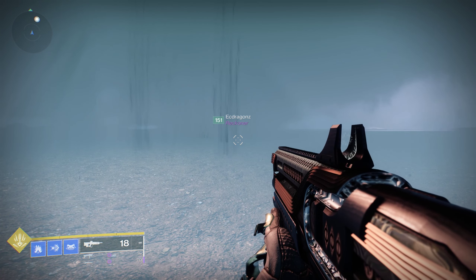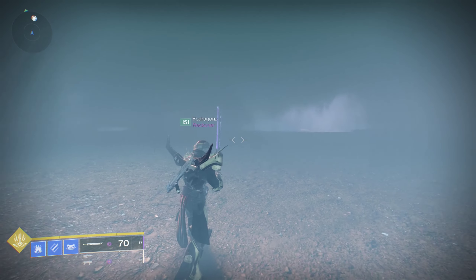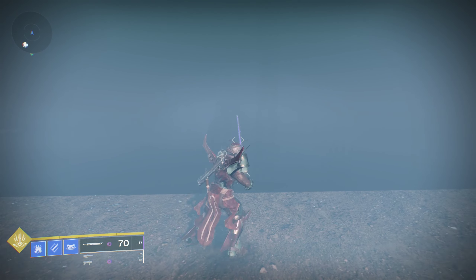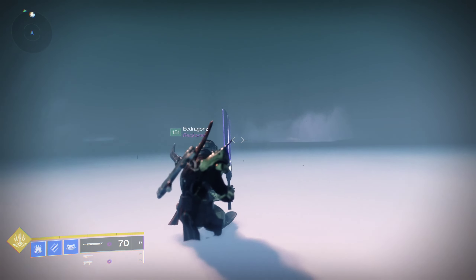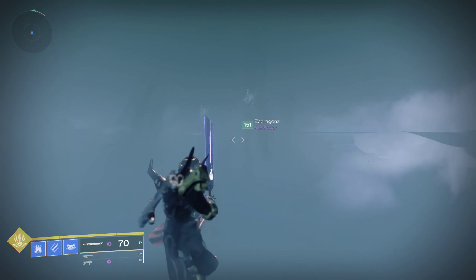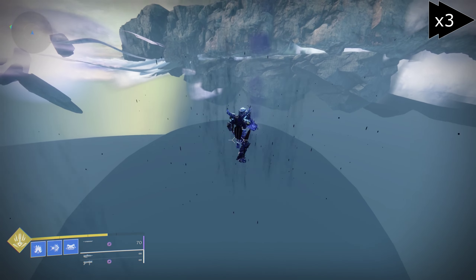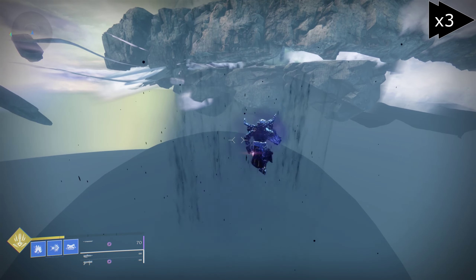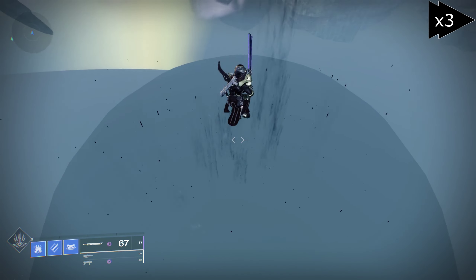All that's left now is to head to the Ascendant Challenge. It'll pretty much cover the topic for the Quantum Sparrow, but since I'm out here I might as well go the rest of the way. There is of course also a funnel into the Bay of Drowned Wishes Ascendant Challenge, so you might be able to use the wall breach from the Quantum Sparrow to get here as well.